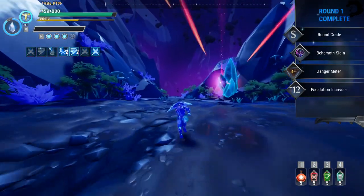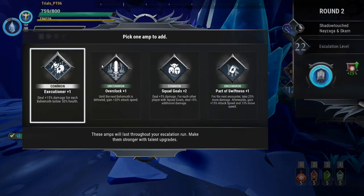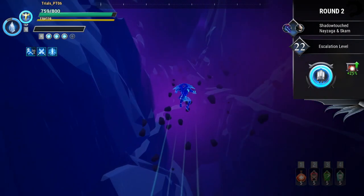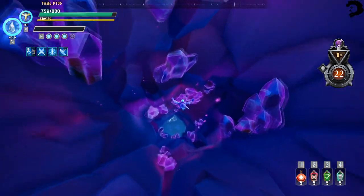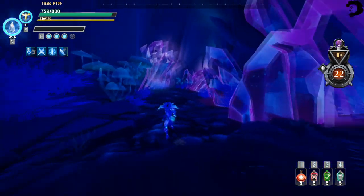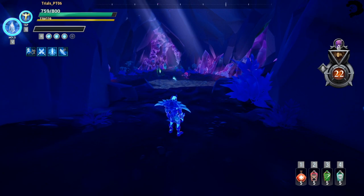I'm advancing through the cave to show you guys the layout. They put a lot of work into the design of this escalation — a lot of art, a lot of visual effects, a lot of changes this patch. It seems like we're delving deeper into the caves — instead of going across an island we're going into a cavern this time. We have Shadow Touched Nezaga and Skarn for this round.